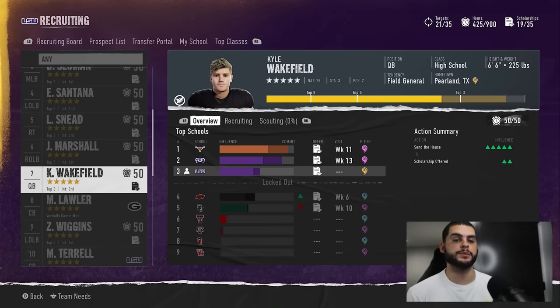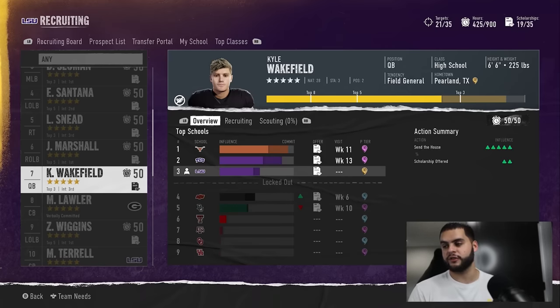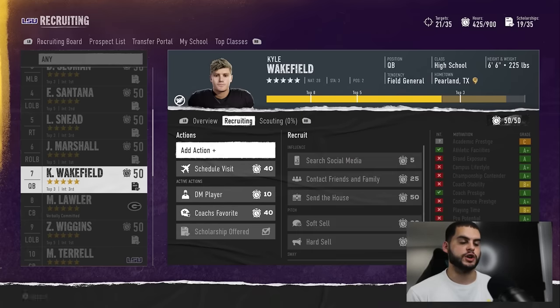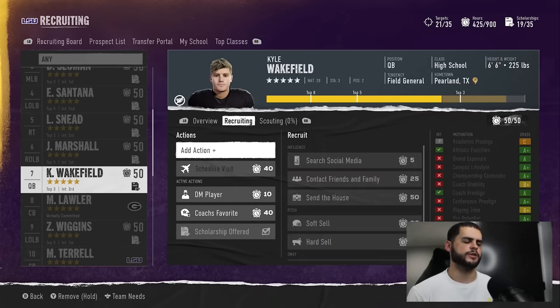In my eyes the order is: Send the House, then hard sell, then visits if you can do them right and efficiently. The problem is I see people scheduling a visit for week 13 when we're not making it to week 13 on a given recruit. Hard sell is so efficient because you know you're maximizing your motivations. Do not look at the green ticks or red ticks like they're drawn to scale — do not fall for that.